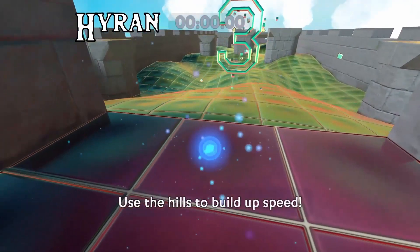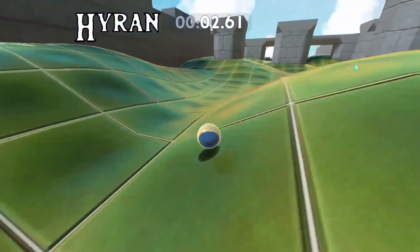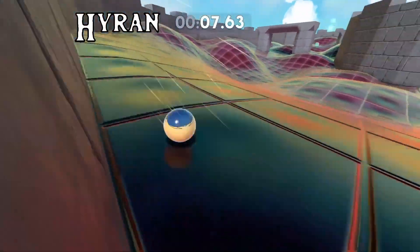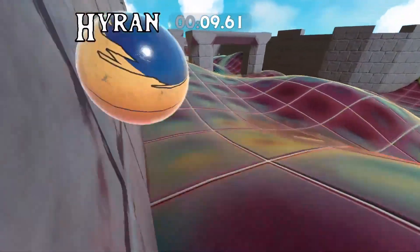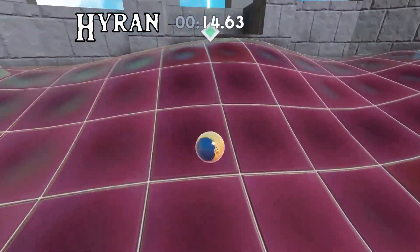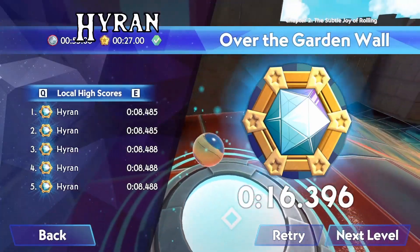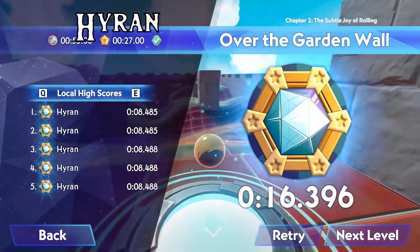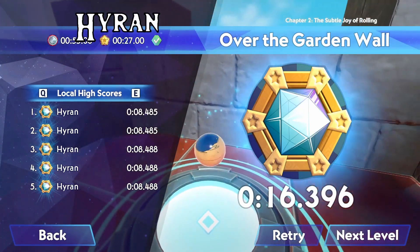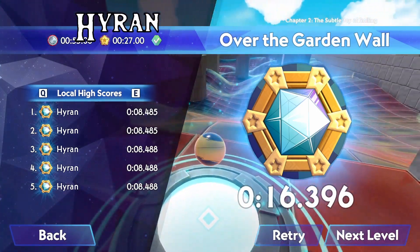Over the Garden Wall is one of the most interesting levels of chapter two. Do a bounce start, jump on through, start to hold right a little bit, swivel the camera around these hills, pin back a little bit, do a nice natural bounce, and crawl your way to the finish. There are much faster ways, but you risk going over the garden wall as the level name suggests — slow down at the end and avoid those intrusive pillars.